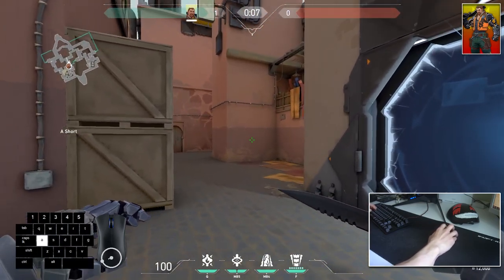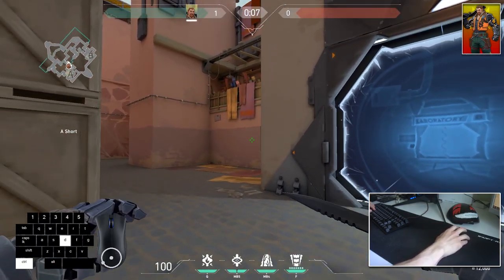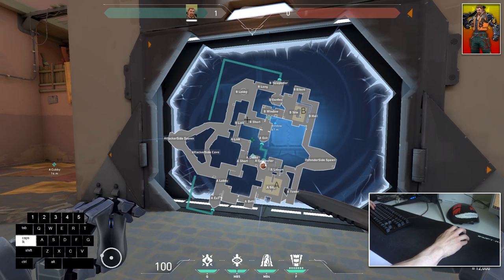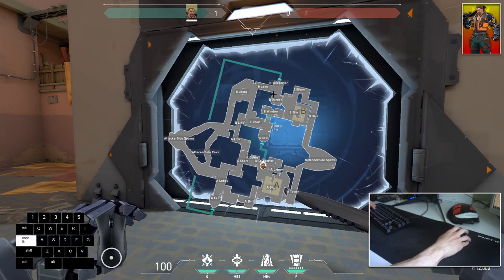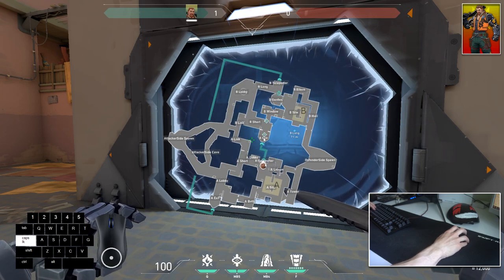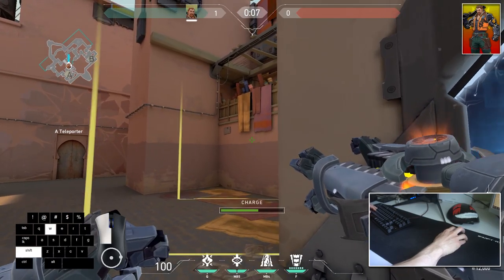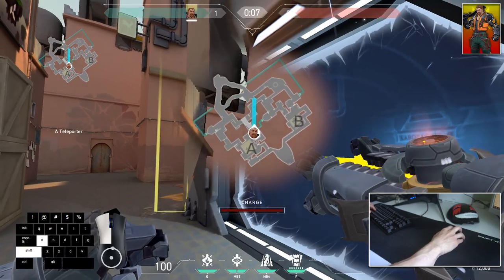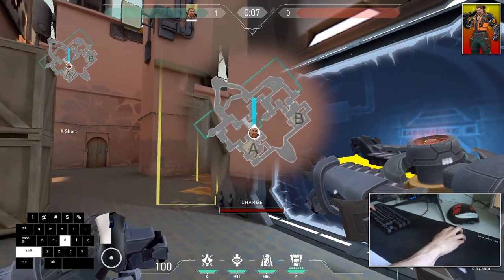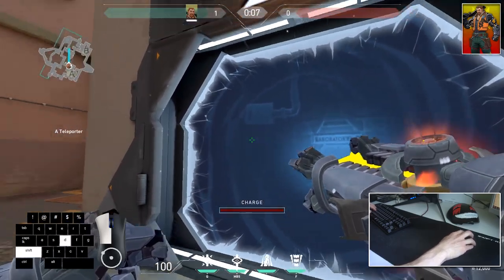Every single ability of this agent goes through walls and you can use his abilities in combination with the Teleporter to surprise enemies on the mid area of Bind. You teleport mid and tell your teammates to play aggressive in the B window section. One teammate attacks B long, the other attacks B window with Breach, and you attack from Teleporter. At the start of the round, charge up your third ability and you can see on the mini map where the ability is going to reach. Fire it at this area here because you are going to move the enemies camping here toward mid — they'll be forced toward B short.